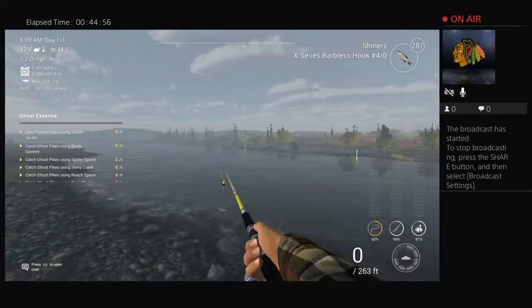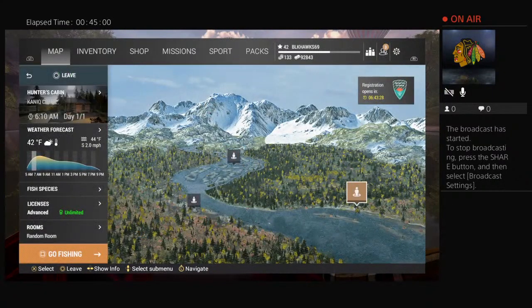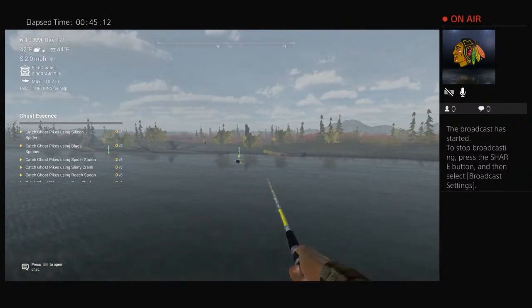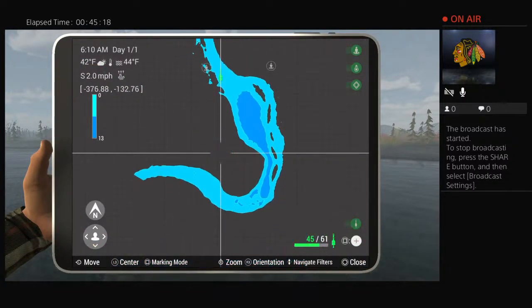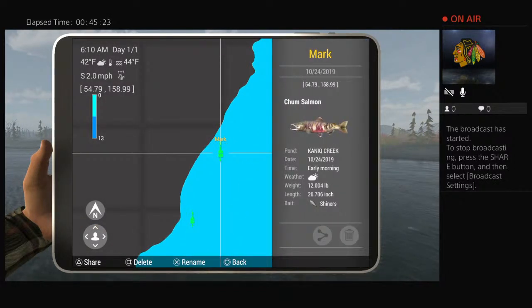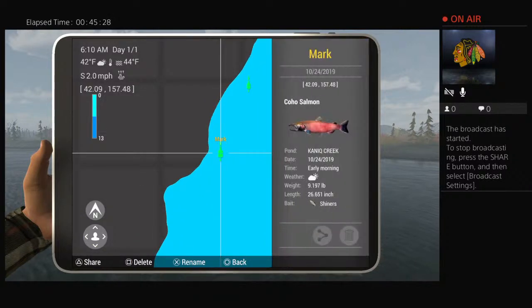Coho are in the very bottom. If you run all the way down to the very bottom peg and cast straight across with a crankbait, coho will be down there — that's a long run though. I'm just looking at these buoys again. There was my chum, and that was my coho.